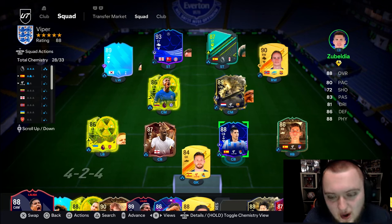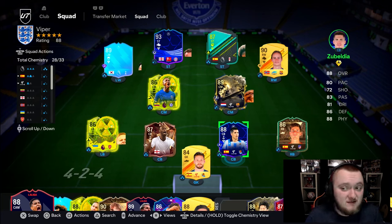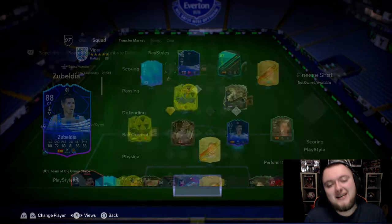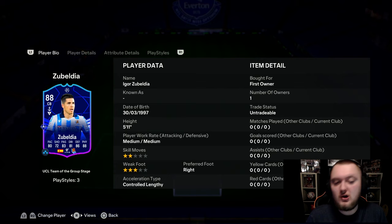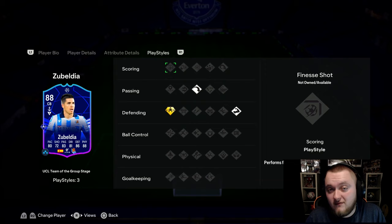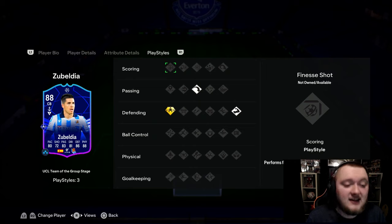So usually I wouldn't review a card like this, but I'm actually very, very interested in this Zubelida. If you guys know how broken Koundé is on this game, you will know that Jockey Plus is a very interesting playstyle to have on centre-backs. Not only that, this card is very, very cheap — 82-rated squad with 285s in the squad as well, so extremely cheap. But also, this card has got insane stats.